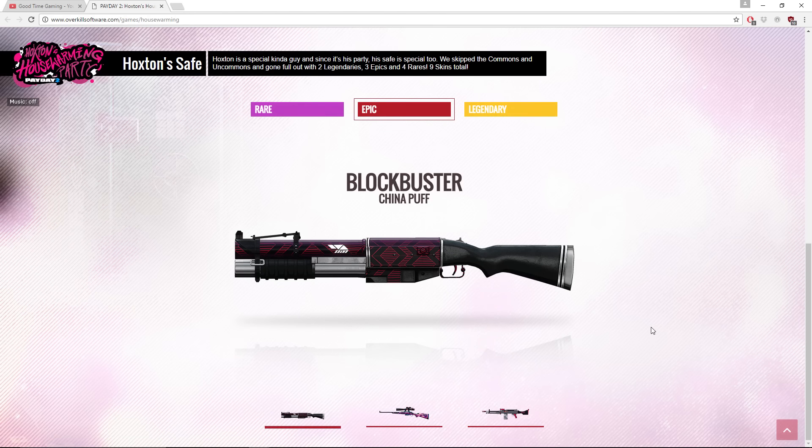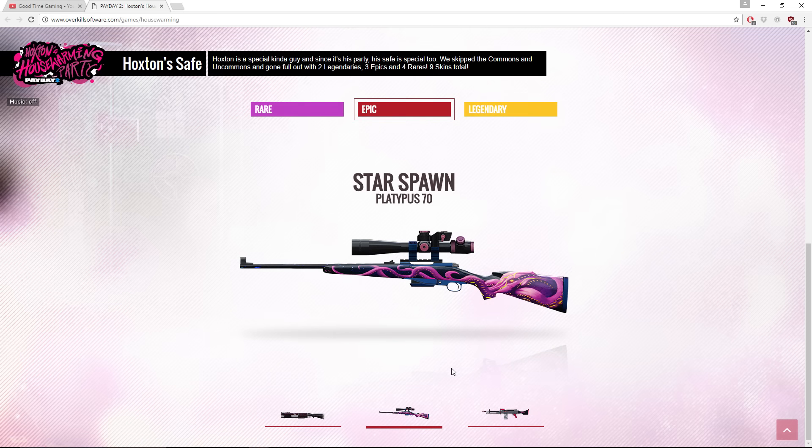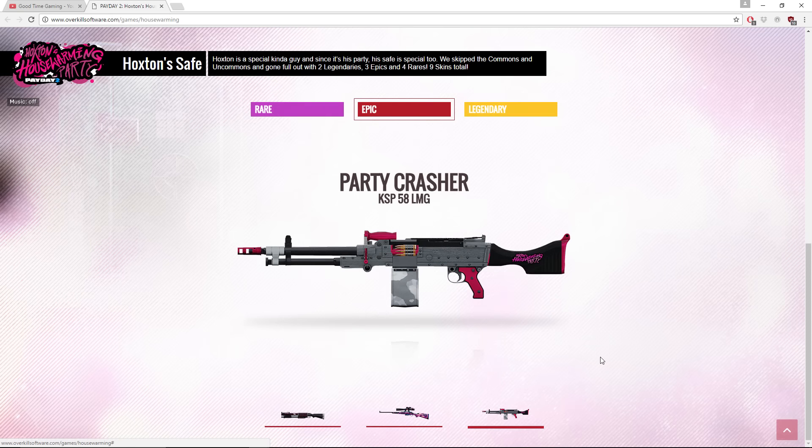In the epic variety we have Blockbuster which is a China Puff grenade launcher skin — I really like this one a lot, it looks really sweet. We have Star Spawn which is a Platypus 70 — this looks like some crazy stuff out of CS:GO or something, it kind of looks like Cthulhu a little bit with little tentacles and things like that. It looks pretty cool, I probably wouldn't use it but it looks really cool. Then we have Party Crasher which is a KSP 58 LMG.